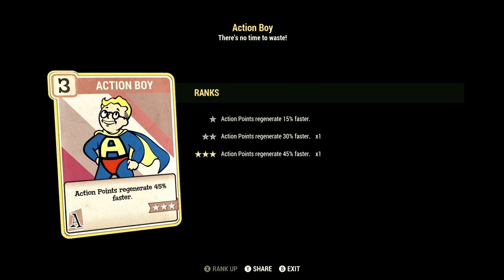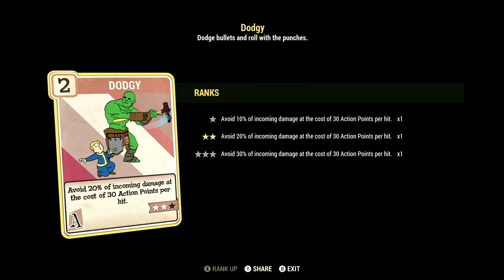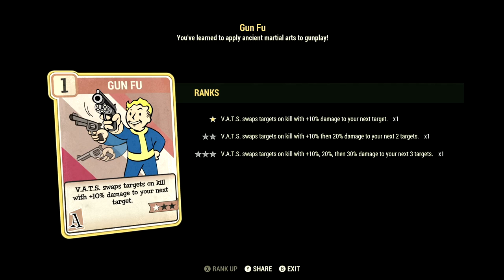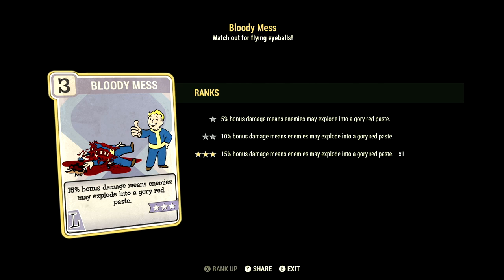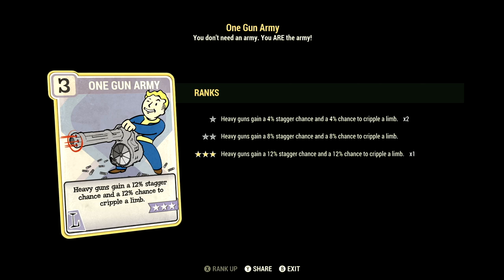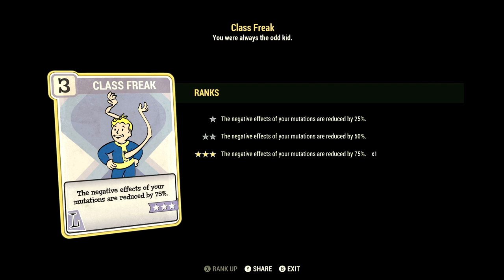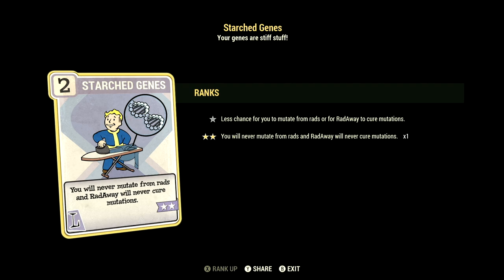Over in Agility, we have 11, with Action Boy at 3 stars — action points regenerate 45% faster. Adrenaline at 5 stars — gain plus 10% up to max 60% damage for 30 seconds per kill, duration refreshes with kills. Dodgy at 2 stars — avoid 20% of incoming damage at the cost of 30 AP per hit. Gun Fu at 1 star — VATS swaps targets on kill with a 10% damage bonus to your next target. Over in Luck, we have 15, with Bloody Mess at 3 stars — 15% bonus damage. Better Criticals at 1 star — VATS criticals do plus 50% damage. One Gun Army at 3 stars — heavy guns gain a 12% stagger chance and 12% chance to cripple limbs. Ricochet at 3 stars — 18% chance to deflect back some enemy ranged damage, no PVP. Class Freak at 3 stars — negative effects of mutations reduced by 75%. Starched Genes at 2 stars — you'll never mutate from rads and RadAway will never cure your mutations.